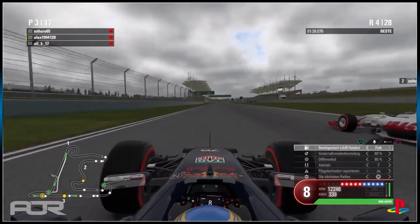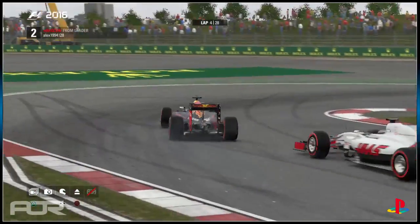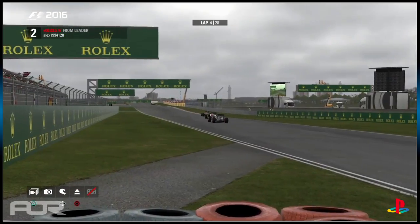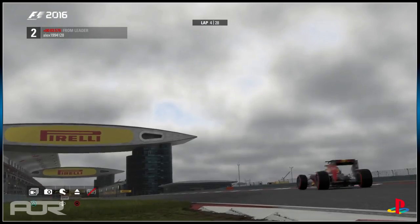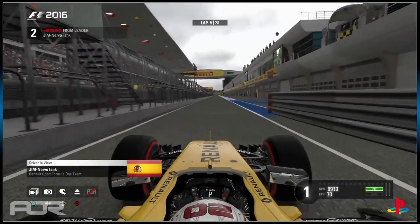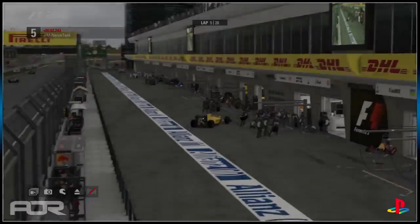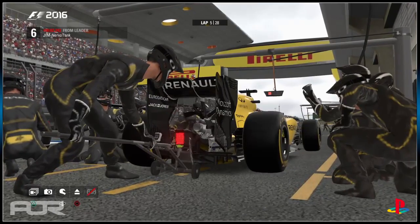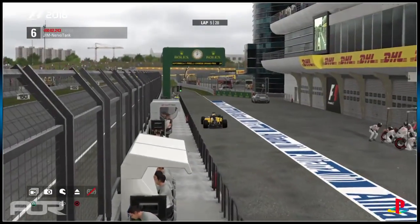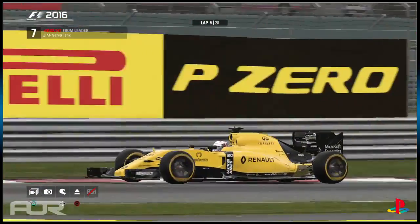Alex just breezes down the outside — M Thorne is still on the inside trying to get back up there, but Alex leaves enough room smartly, and that is the Red Bull up into second place. Nervotank goes in for his pit stop, and the Williams stays out as well. Here is Nervotank in the pits — he's definitely looking for a three-stop this afternoon. On go the soft tyres. He's been held by two cars in the pit lane — Ali K and the Haas of M Thorne — and he rejoins in seventh place in clean air, critically.